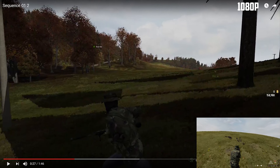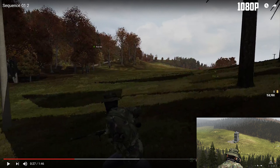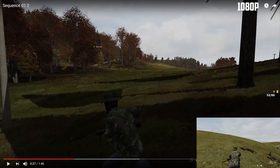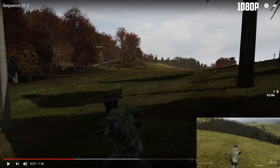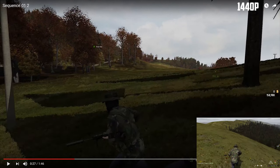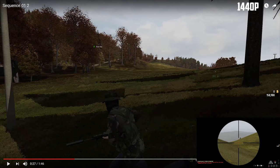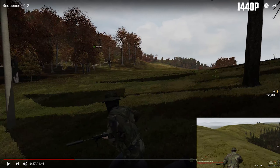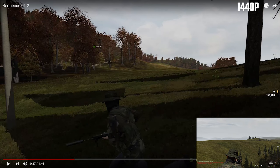Switching over to 1080p, you can actually see the waypoint marker and a bit more detail coming into the trees — they don't look like blurry blobs on sticks. You can actually tell that I'm running on grass, though a lot of the grass in the shadows is still very pixelated. Moving to 1440p, the grass starts to stand out a lot more and the trees are starting to look a lot better — not those awful blobs like you saw in 720p.